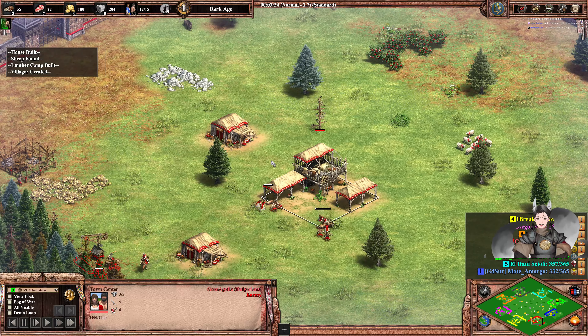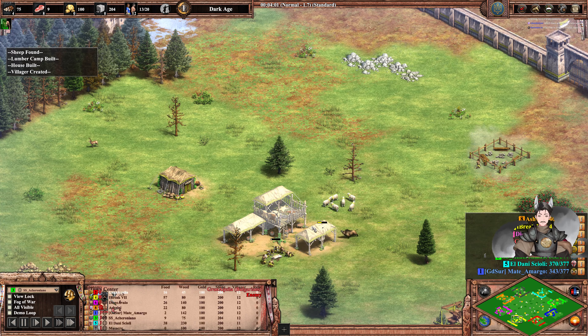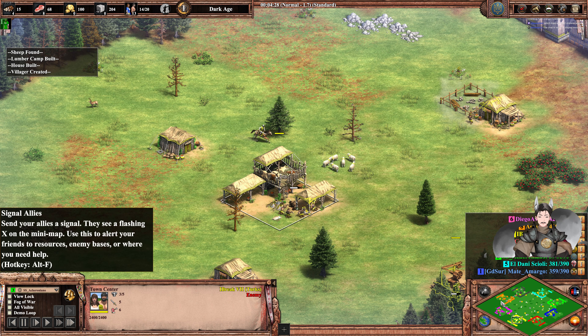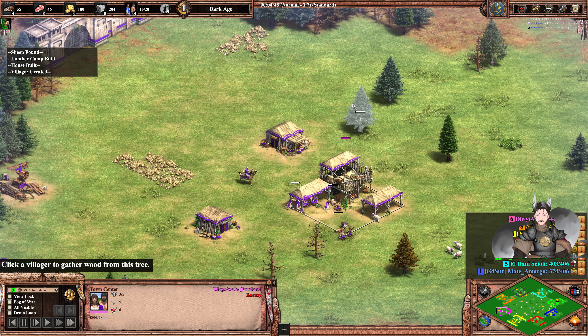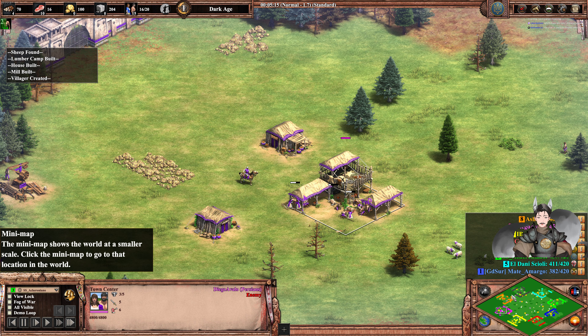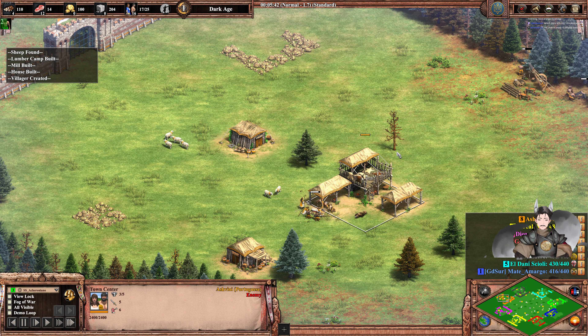Spawning as the opponent: as the red Bulgarians, we have Gran Aguila. Spawning as the yellow Turks, we have Eyebreak 7. Spawning as the magenta or pink Persians, we have Diovalo. And spawning as the orange Portuguese, we have Ashvini.